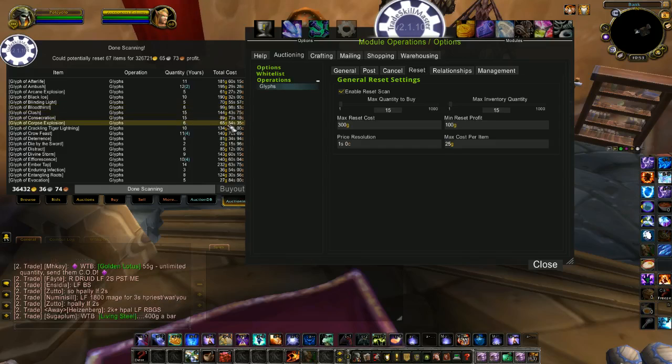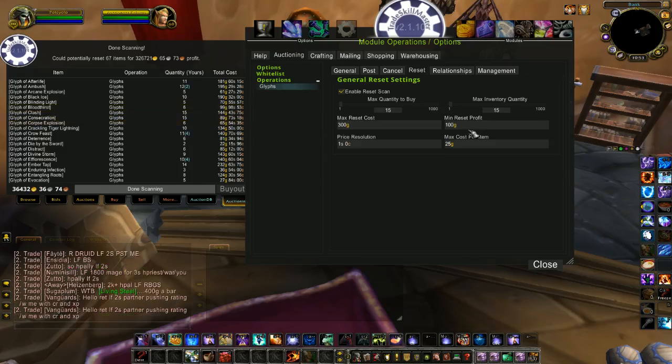So make sure you pick a good time to do a reset scan, preferably when you're going to be able to camp the auction house afterwards. Price Resolution I didn't even change. And Maximum Cost Per Item — for me it's 25 gold. I don't want to spend more than 25 gold per glyph to reset it.